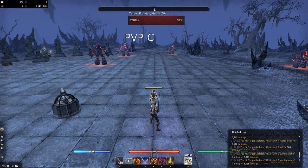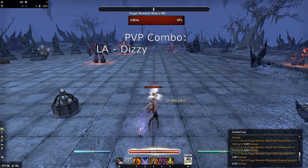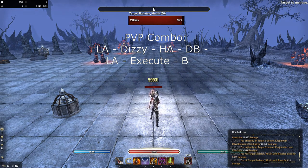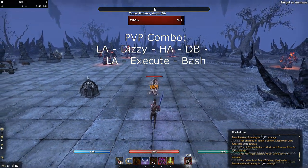Another PvP combination for this build: light attack into Dizzy Swing to off balance, then a fully charged heavy attack to empower Dawnbreaker, light attack, then execute into bash. Easy peasy, lemon squeezy.